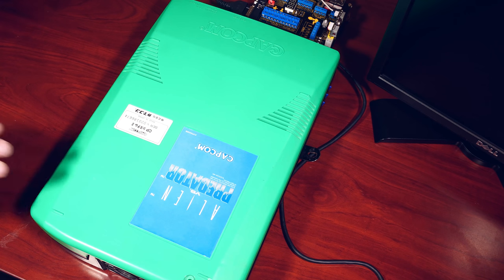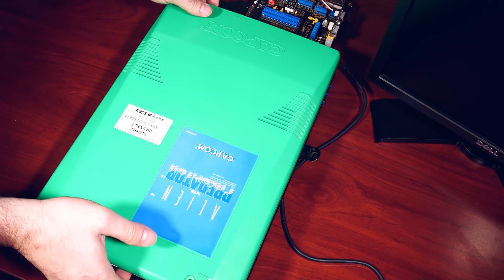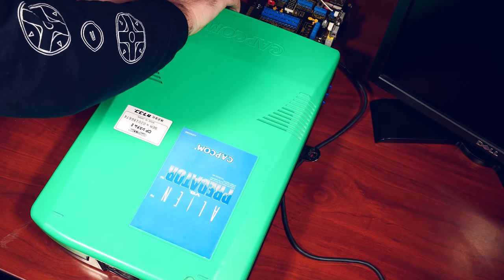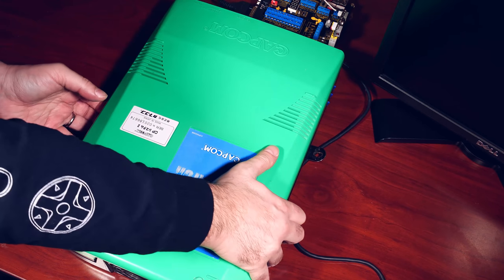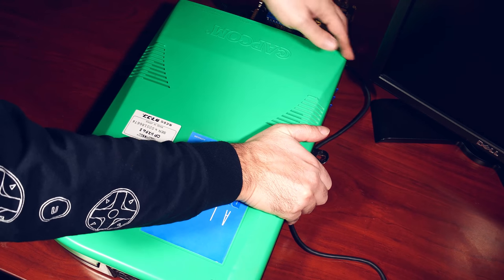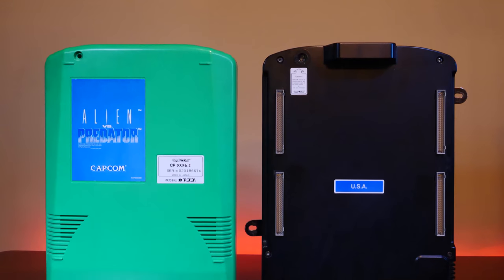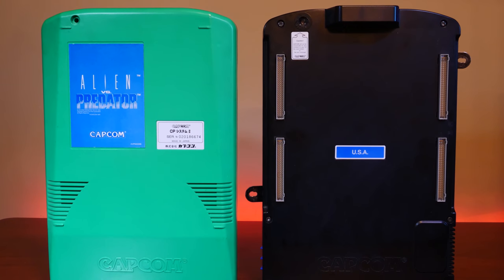Let's go ahead and remove our B board. For those people not familiar with CPS-2, there are two boards that are used: the A board and the B board. The game itself lives on the B board — that contains the ROMs for the game. But a lot of the chips actually live on the A board. This is the A board, and this is the B board.